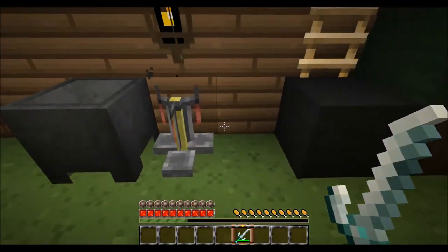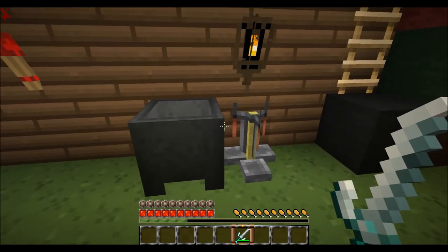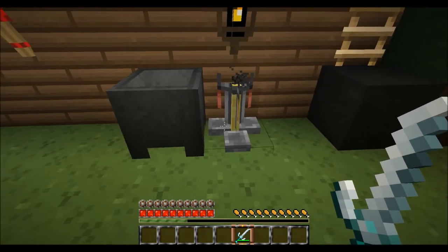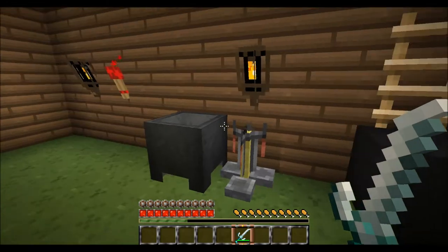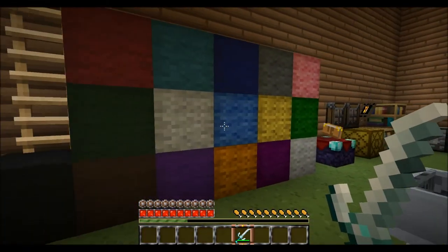Redstone torch. I've found one texture pack where the brewing stand and cauldron are different, but that's okay because they're not very important. Our ladder. And this is all the types of wool.